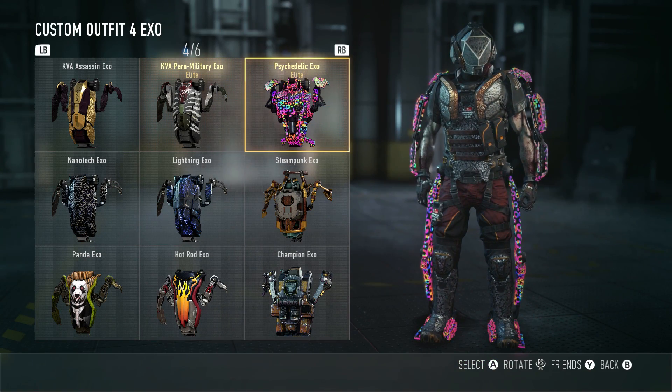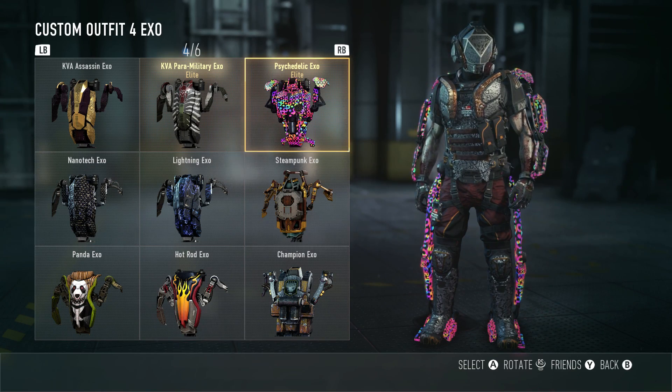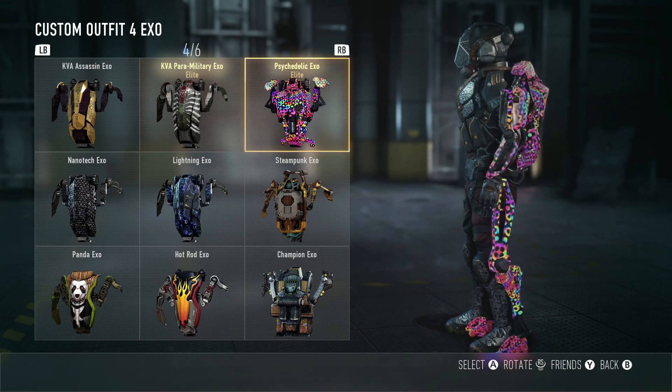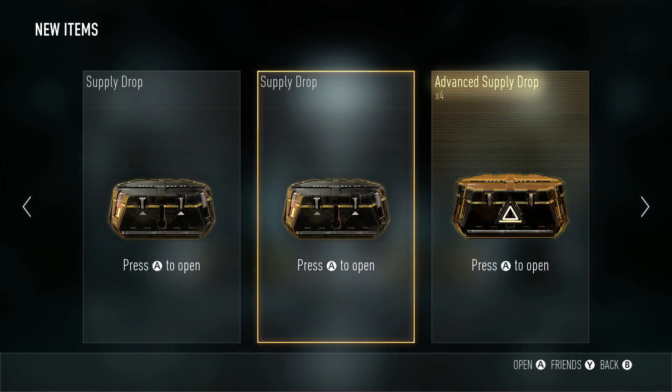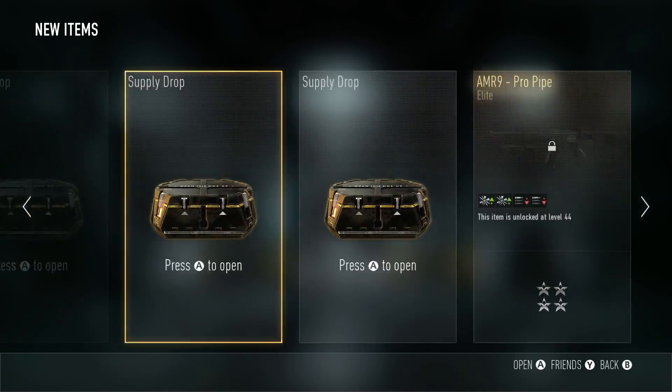Let's see how this thing looks — I look like a flashing Barbie or something. That exo is super cool, but it's going to really show me on the map — everybody's going to be able to see me. Let's keep going and see what we got.